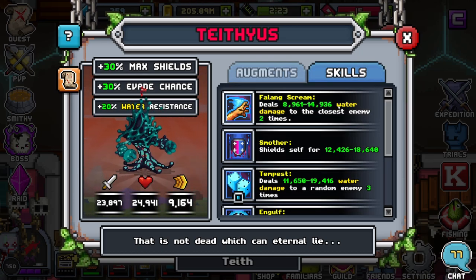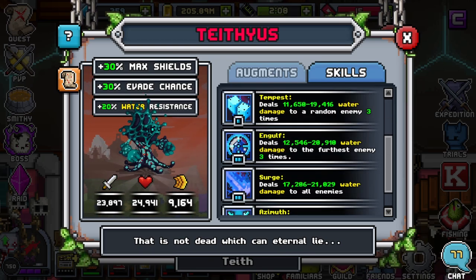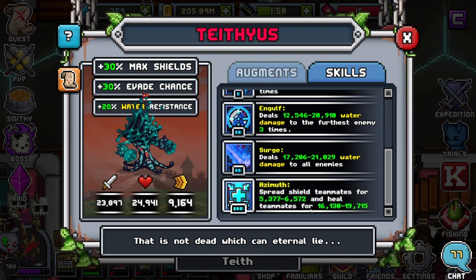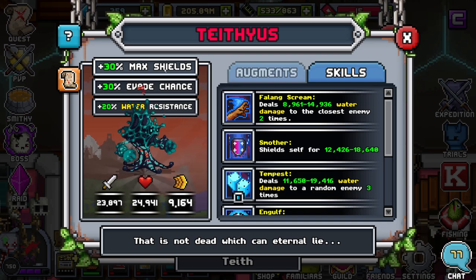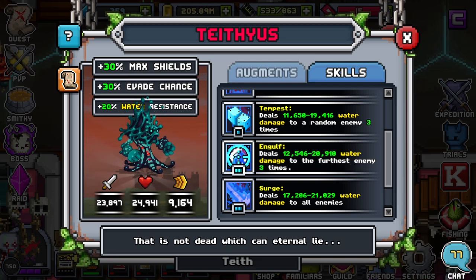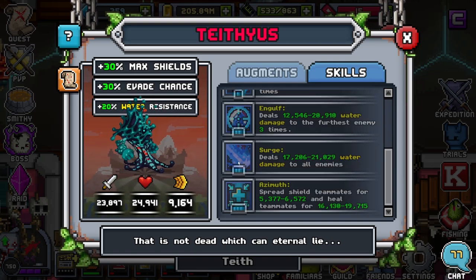They have water damage to the closest enemy two times - pretty cool animations. Shield self - that one's great. They also have water damage to random enemy three times, deals water damage to the furthest enemy three times, deals water damage to all enemies, and we have spread shield teammates and heal teammates. In my opinion the only abilities you're going to use is Smother, because you want to keep your shields up. But if your shields are at max or very close to max, you can try using something else. I recommend only using Smother and Azimuth, and if you want to do anything else I would recommend Engulf.